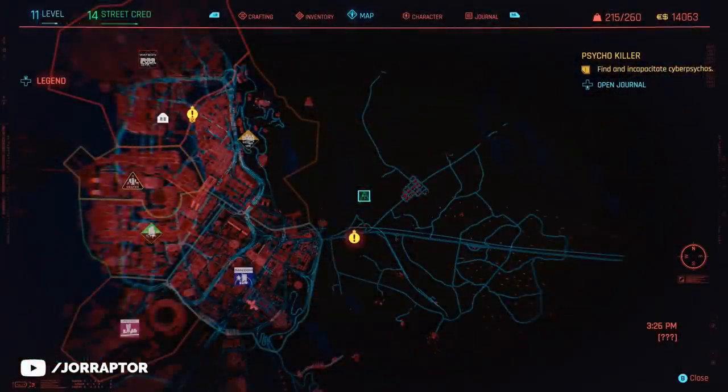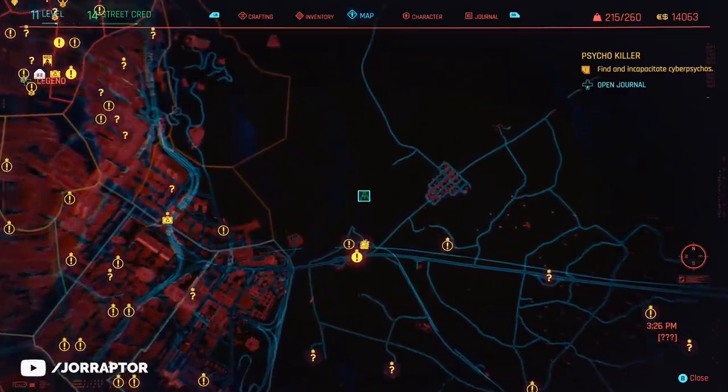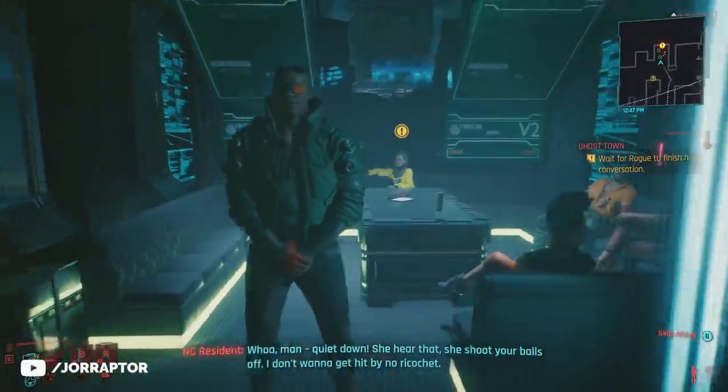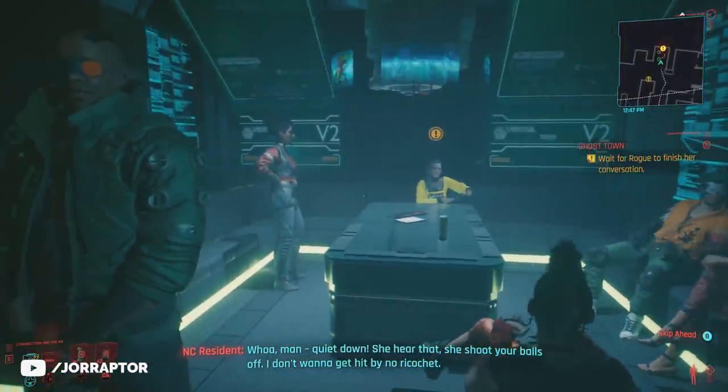The location is over here on the map, and you actually go to this location during the Ghost Town main mission that you get after completing the heist. So really early on, you can choose to go to the Afterlife and meet with Rogue to get the Ghost Town mission.